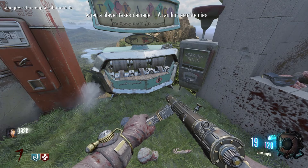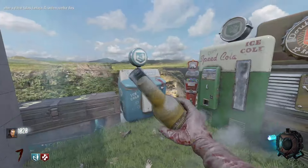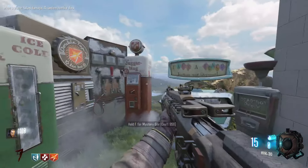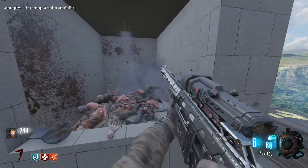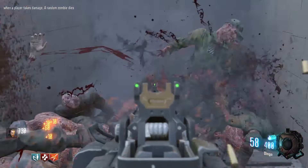When a player takes damage, a random zombie dies. That's pretty cool I guess. I'm going to get double tap here. We're definitely not going to need Deadshot, so we can go for the original four perks. I don't want to swap these weapons out, but I'm actually going to run out of ammo, so I'm going to have to spin the box. The SVG — why did I take it? The Dingo! That's what we wanted. We're definitely going to need Speed Cola now though.